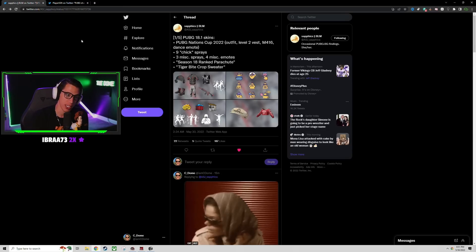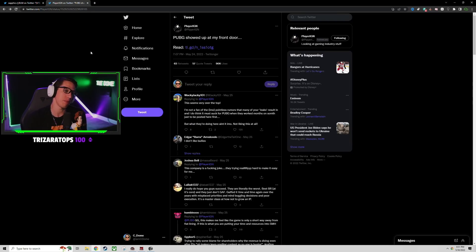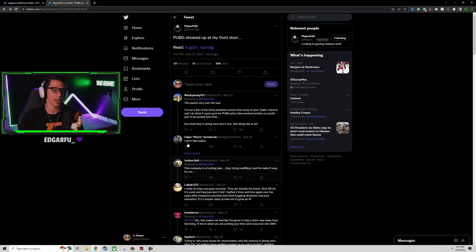Before we go over all the leaked skins - courtesy of ASJ Sapphix on Twitter - we need to address something. My boy Player IGN has found himself in some hot water. Apparently PUBG or Crafton sent what seemed like a private investigator to this guy's house with basically a cease and desist letter. If you follow him you've probably seen this - it was posted around May 24th.